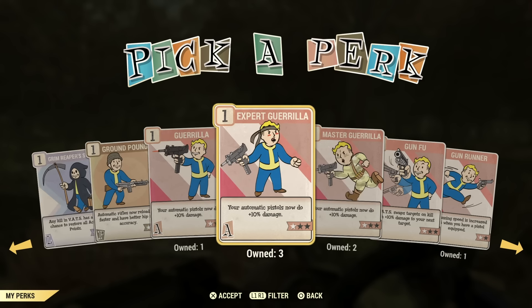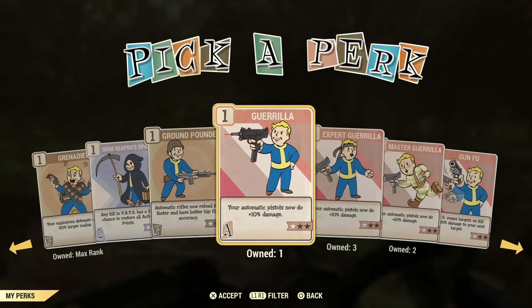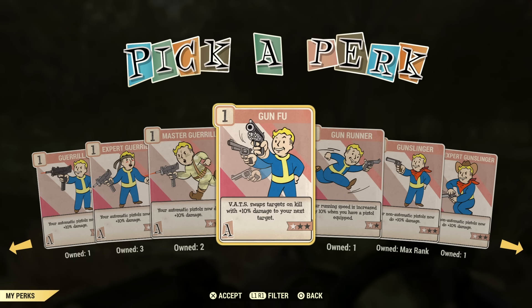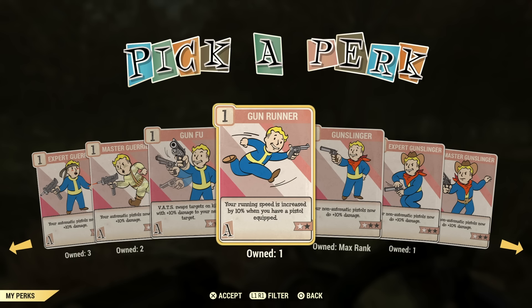Here's another perk card dedicated to a build — you'd have to get all three leveled up for automatic pistols. Guerrilla is one for semi-automatic guns. Fu is one I've heard about recently — I haven't tried it yet, but I heard it's a great perk card. What it does is when you get a kill, you can swap to the next target and do 10% more damage. If you're a VATS build, I would assume this is a must.